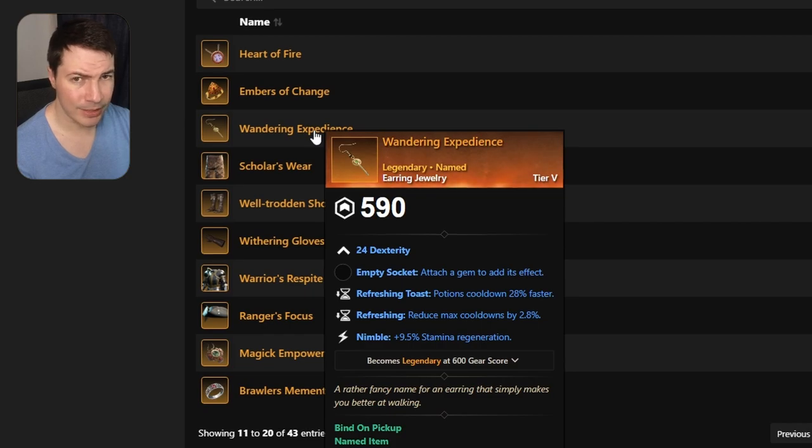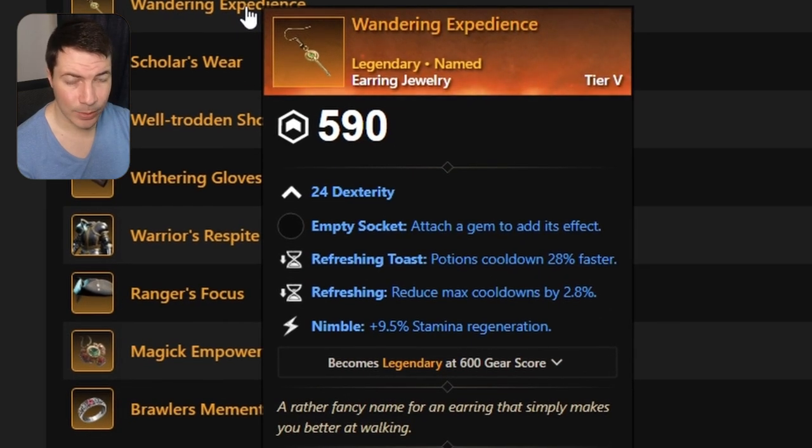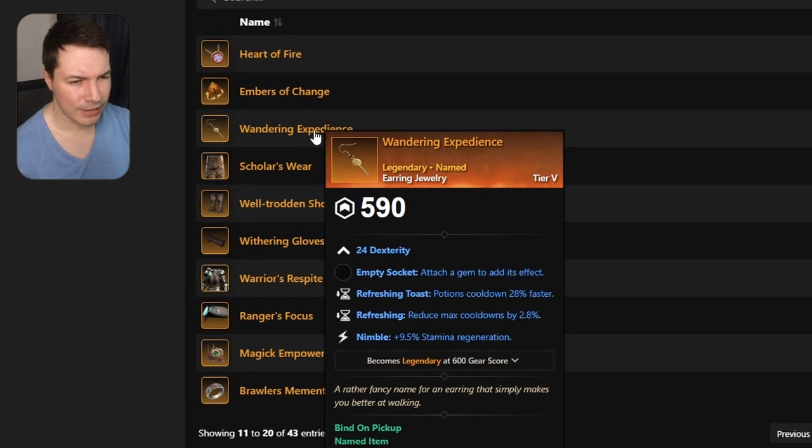Moving on to an earring — this is a dexterity one. It comes with refreshing toast, which is super good and best-in-slot perk, refreshing, and nimble. I think they're going to buff nimble a little bit, but I'll probably have to test it. I do have an older video on it, but I'll probably take a look at it at some point as well.